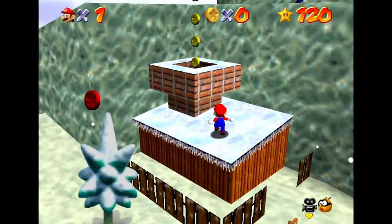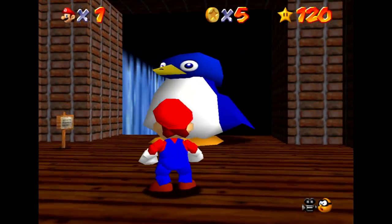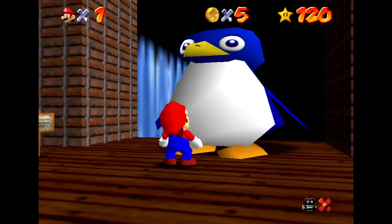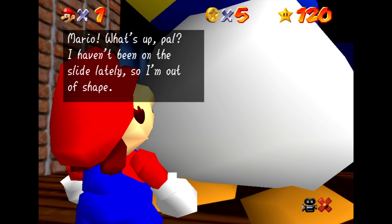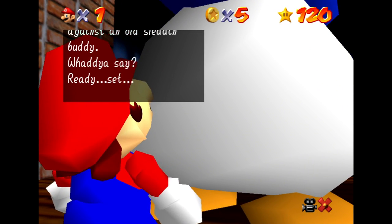Our next secret is going to lead us back to Cool Cool Mountain. You might remember that we raced a pretty big penguin here, but now that we've completed the game we can go and have a rematch with that penguin to see that he has gotten much much bigger. He should even have some different dialogue too.